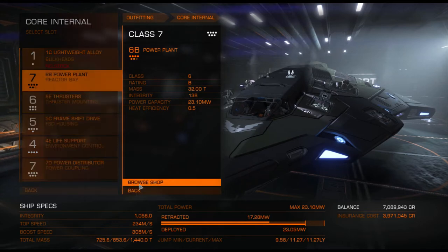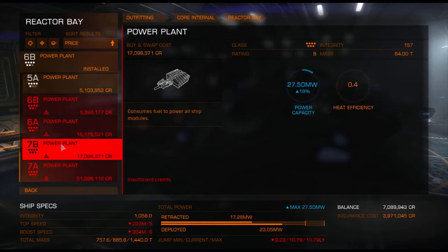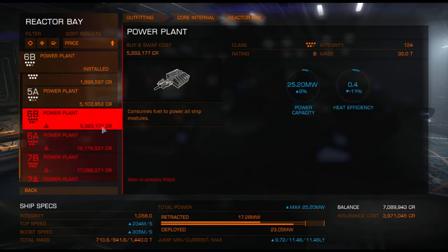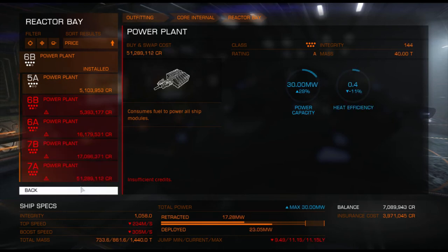A 6B powerplant. The reason I went with the 6B is because the 7B is a lot more expensive, but I am trying to get there. I had the 7D but when I saw that the 6B was less expensive and also better, I just thought yeah, I'm going to take the 6B. They are just really expensive for me right now.